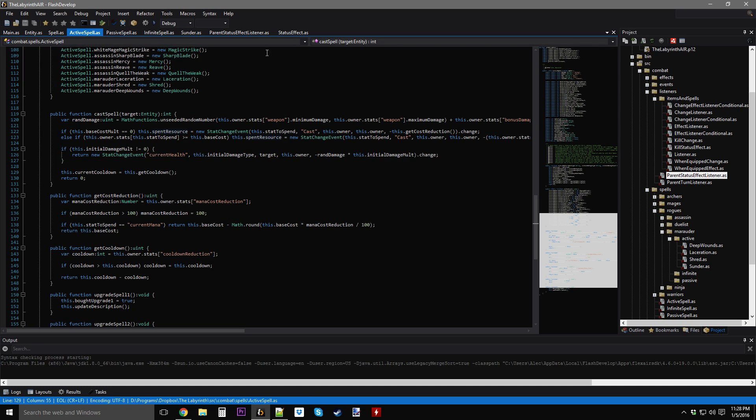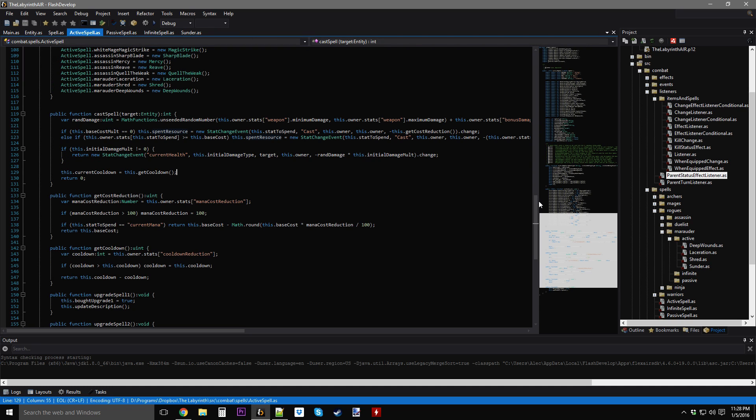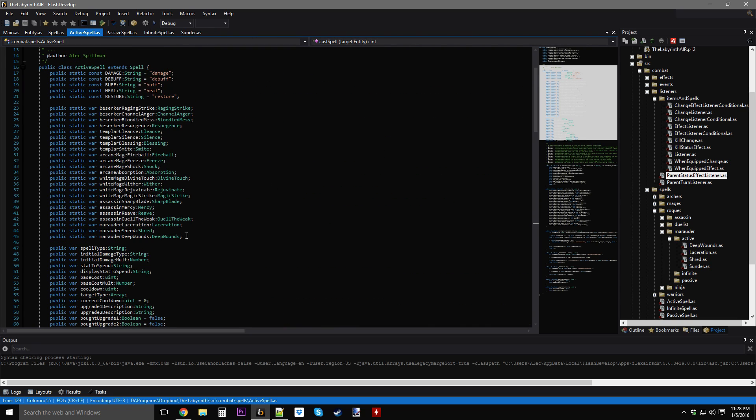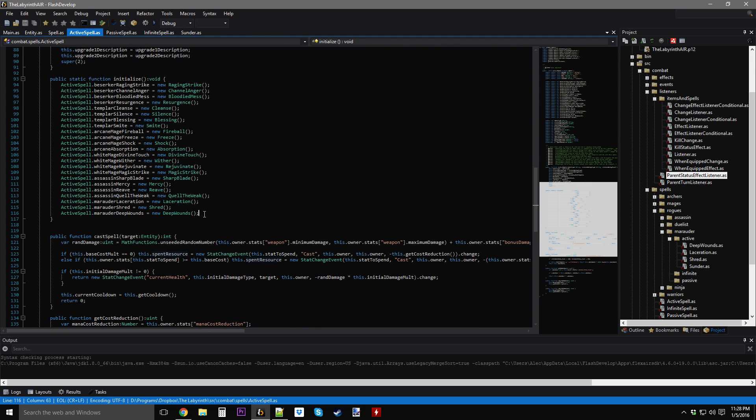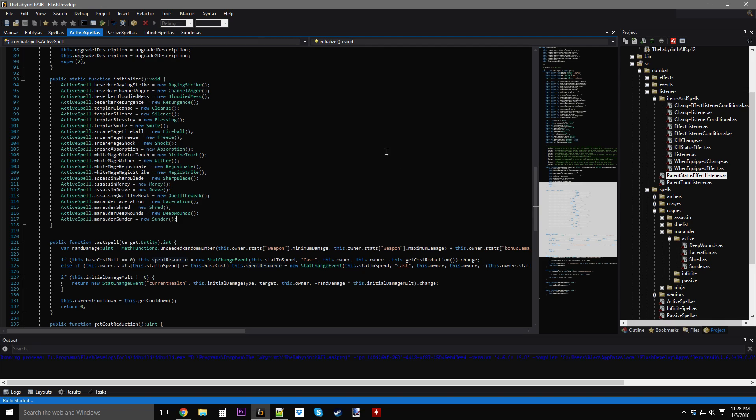That wasn't too hard to make. Now I can go into my active spell class and set the variable — Marauder Sunder. Let's run the program to make sure everything is going to be okay when it launches.